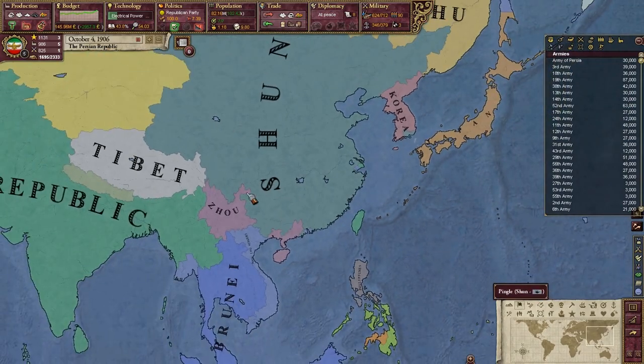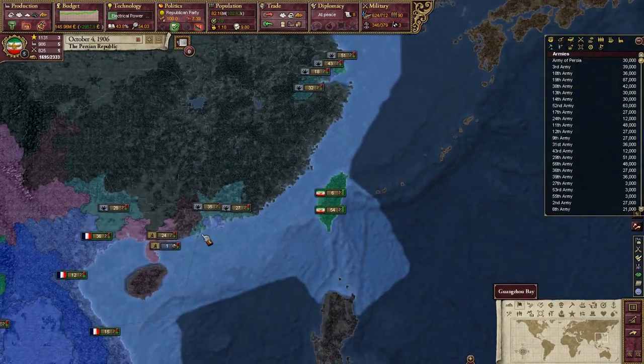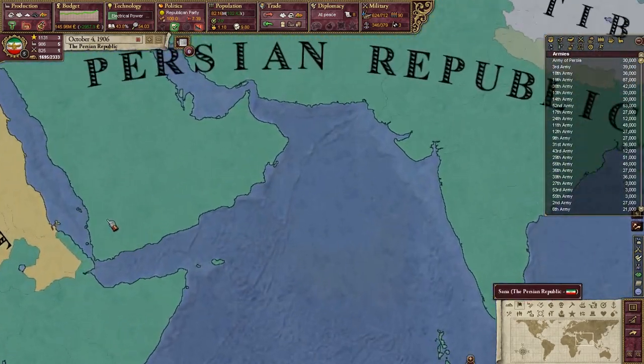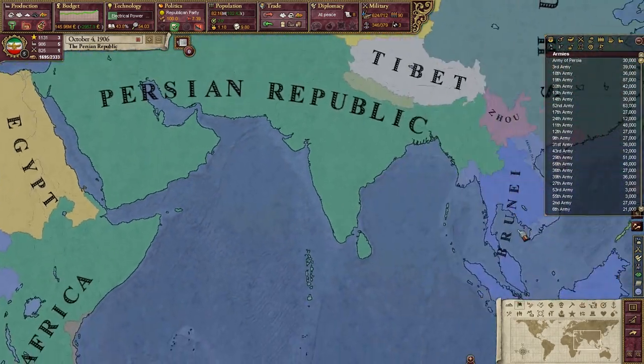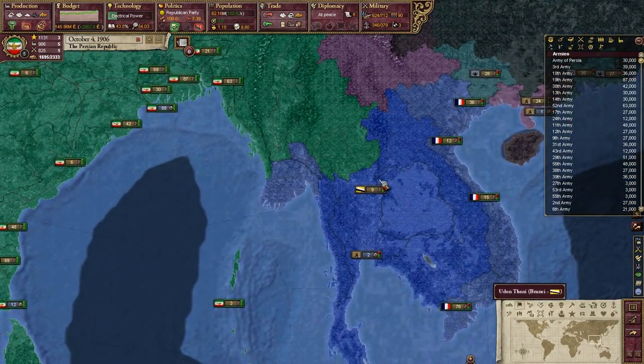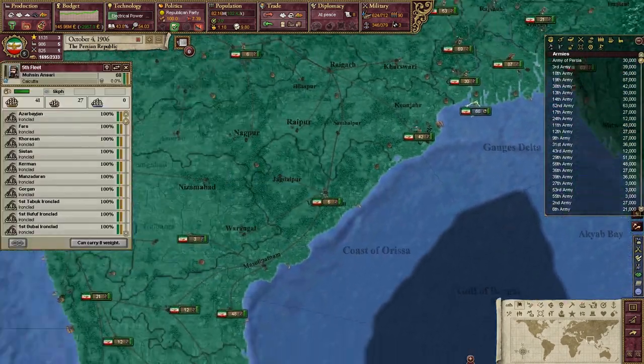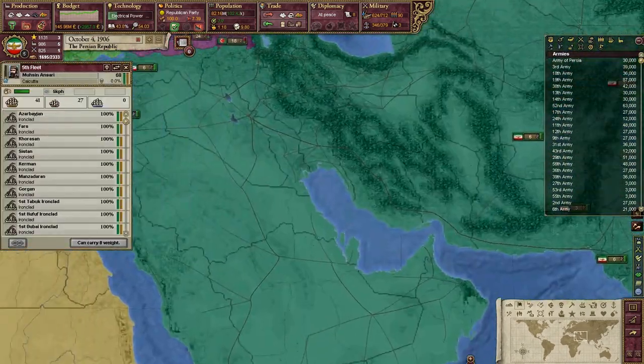Xiao's getting pretty close to unifying the rest of China, and they're going to want these places eventually. So one of the things I think I should do is move my troops from the other colonies over here into Shanghai, just to prevent things from going badly.